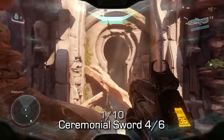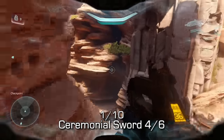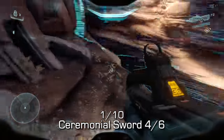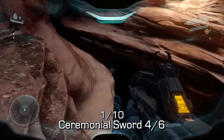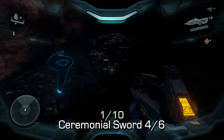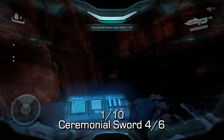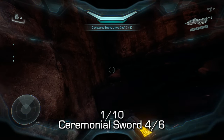The first collectible is the Ceremonial Sword at the very beginning of the mission. Instead of going through the key-shaped door, we're going to jump down to the very bottom of this area and then go down into the water to the left of that door. You should find this collectible, which is Ceremonial Sword 4 of 6, at the very end of the pool of water.